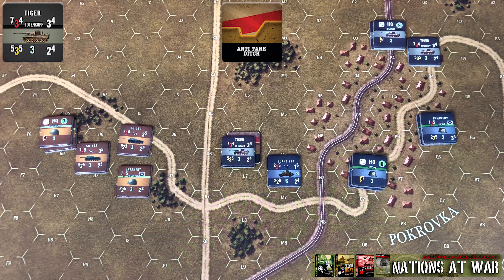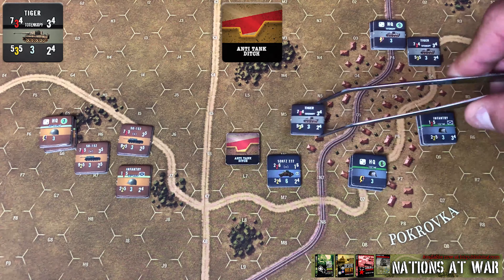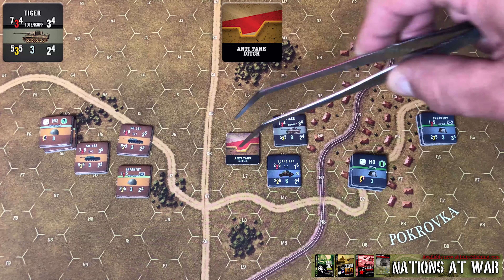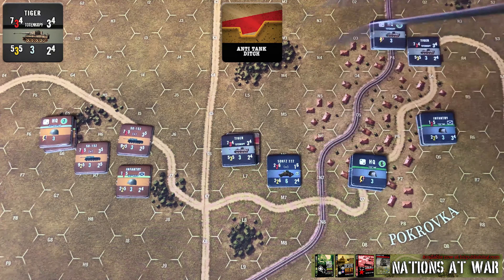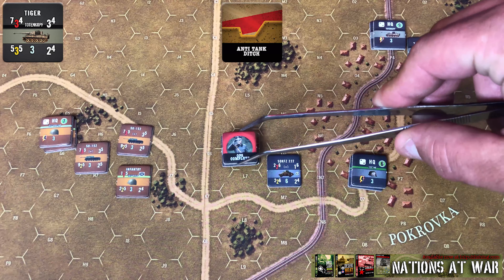Vehicles, however, are a little different when it comes to exiting, and you have to keep track of which hex you entered from, because that's going to affect the movement cost when you leave the marker's hex. So going back to our example, this Tiger is entering from this side of the anti-tank ditch marker, so it spends its entire activation and would be marked ops complete.